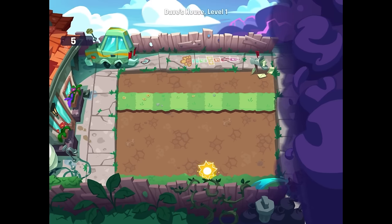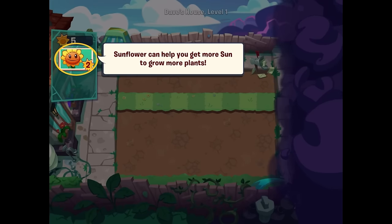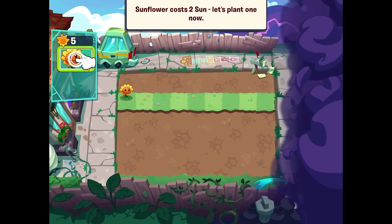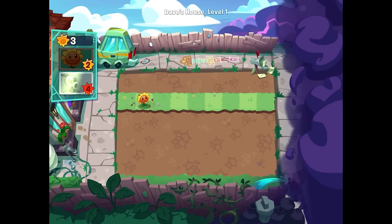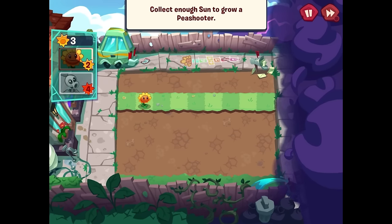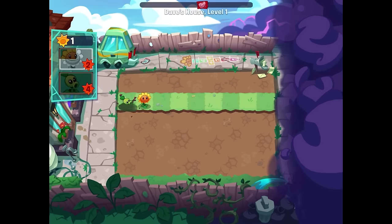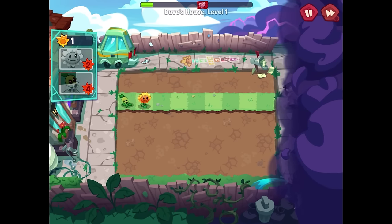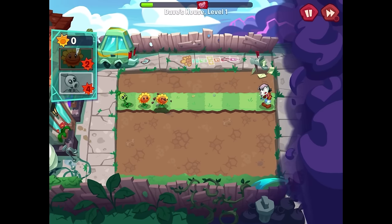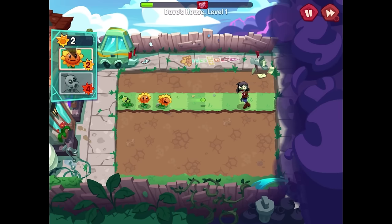Tap or drag to collect sun - there you go. You need sun to grow plants. Here we go, Sunflower. Sunflower can help you get more sun to grow more plants. Sunflower costs two sun, let's plant one now. I'll just click and drag it over here. Offensive plants like Peashooter can help you fight the zombies. Collect enough sun to grow a Peashooter - I'm on it. Over time the sunflowers will make more sun and some will fall from the sky. We're just protecting Dave's house here. So I wonder what happened to Crazy Dave - was he turned into a zombie? Let's put more sunflowers down. You can tell it's classic PVZ action so far: plants on the left, zombies come in from the right.